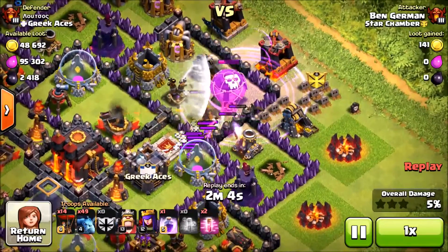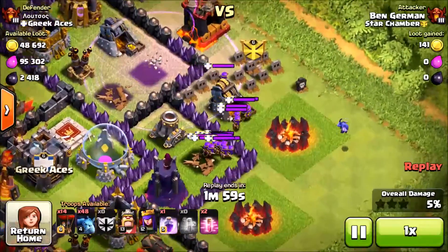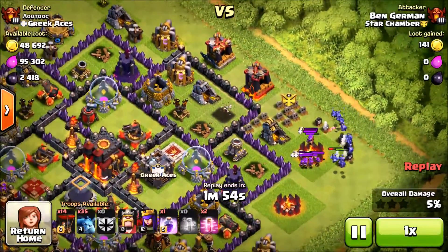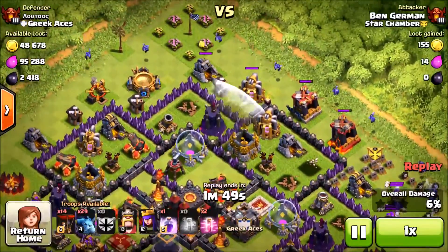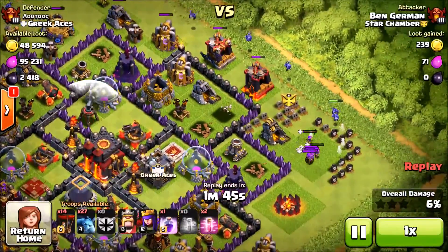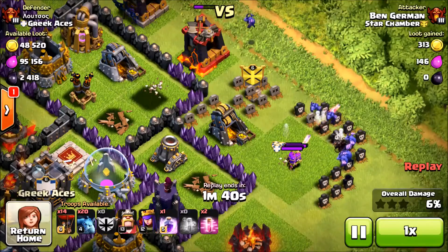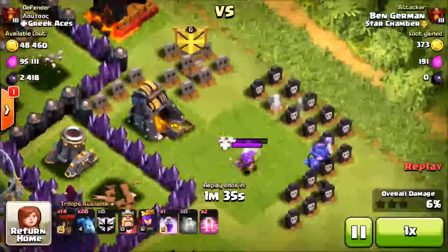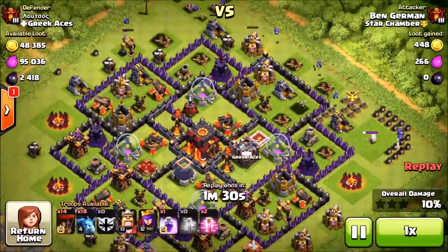They did take out the archer tower and they're not going to finish off that mortar. We're going to use a minion to lure out all these archers. It would've been nice to have another rage spell but we replaced it with a haste spell. We're going to use half our minion army to take care of these archers, which really sucks because these minions are meant to be our cleanup troops. We're at 6% which looks really bad right now, but trust me it always looks bad with the surgical balloon at first if you don't drop the minions right after you take care of that section.